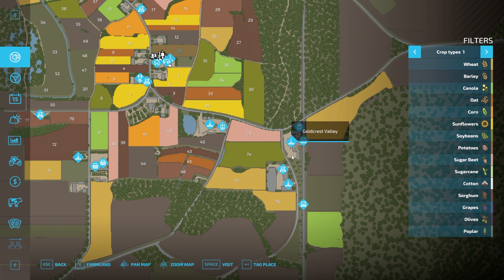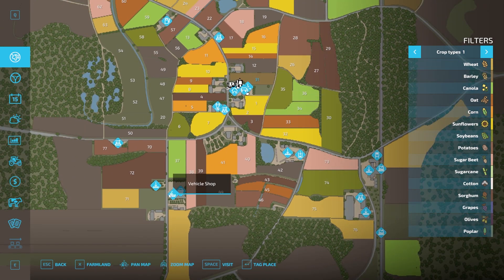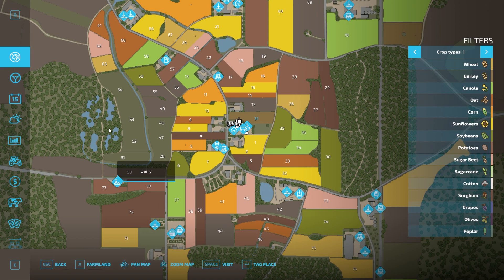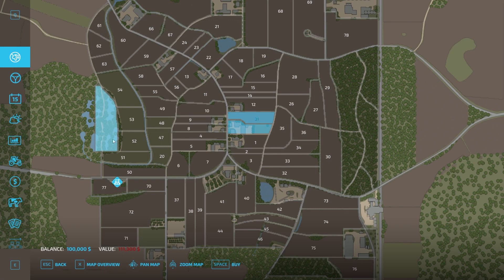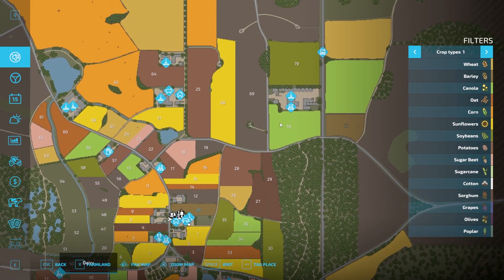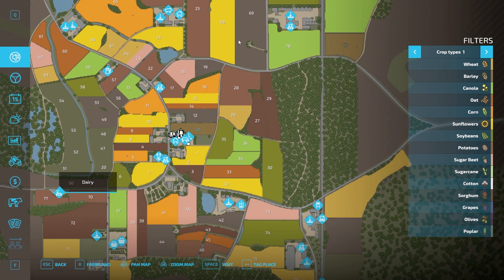There's actually quite a bit of stuff on this map, even though it's a little more compact. You can buy pretty much every chunk of land within our purview. There's a lot going on — we have a train, sawmill, lime station, debris crusher, vehicle shop down there, honey sell point, dairy — and I'm assuming this is probably the apiary with the bees, but we'll check it all out.